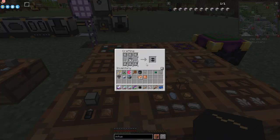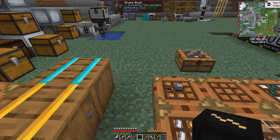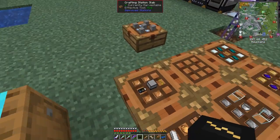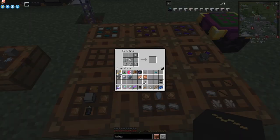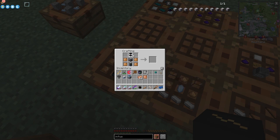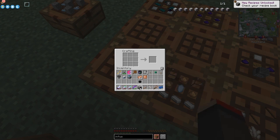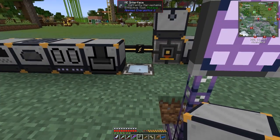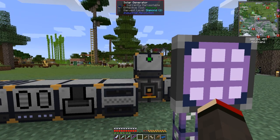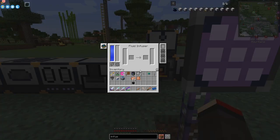I've got steel plates prepared over here. I only need two, so we've got two tanks, and then we can complete this — put that together and we get the fluid infuser, which is a very important machine in this pack; it's the one that starts ore doubling and tripling. I've put it on the back here with the cable, and you can see it lights up, meaning it's receiving power and is charged up.